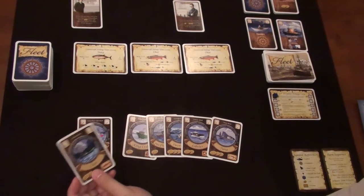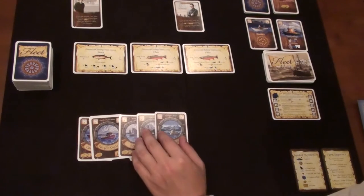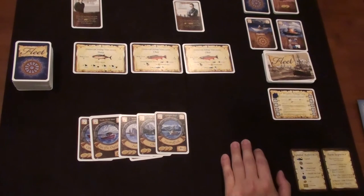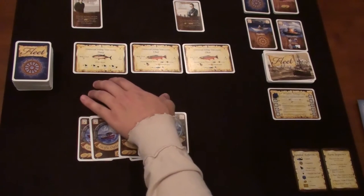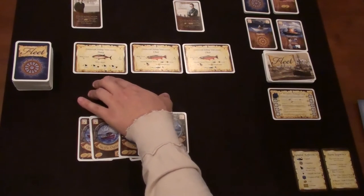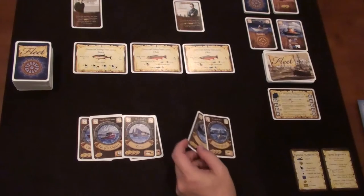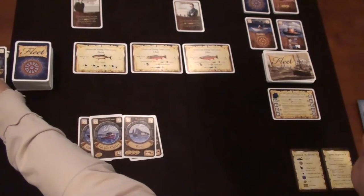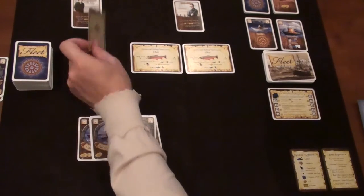I'm going to bid. These guys get a chance to bid against me. Based on the round, they have a bid max of five. If I bid on tuna, they get a chance to bid up. The minimum cost is five, which will outbid them anyway. So I'll just pay five — that way they can't outbid me because their max is five. I paid my five and I'm buying the tuna license.